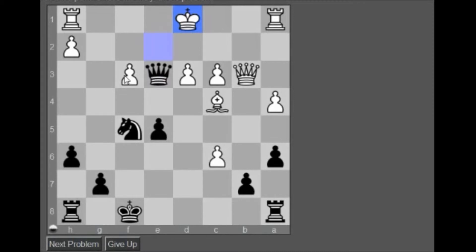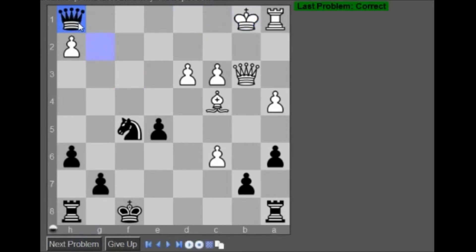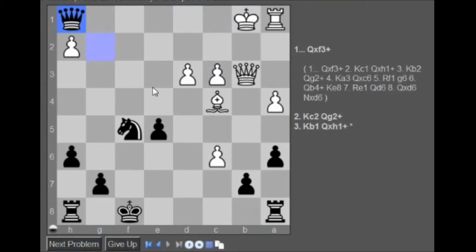I'll take a check — queen g2 check, and then take here, yeah. So check, check, check, queen g2 check, take here, check. There we go. Alright, cool. Next problem.